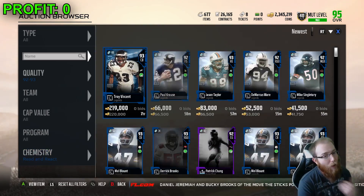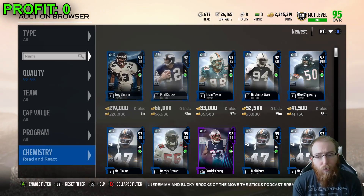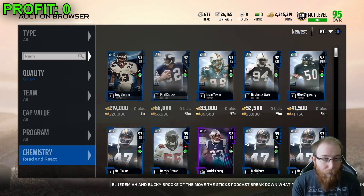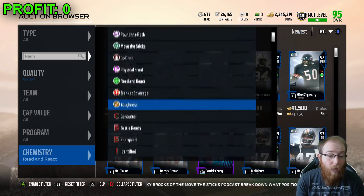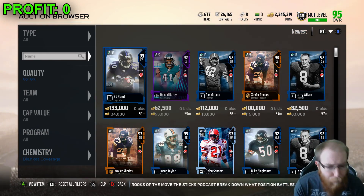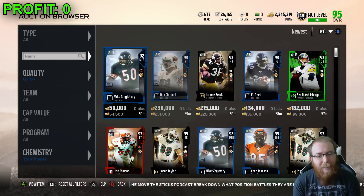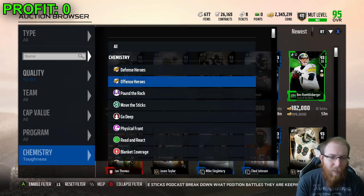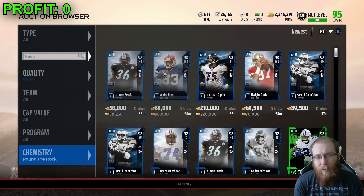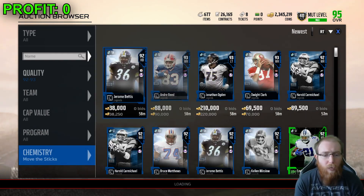I hope you're having a wonderful day — if you're watching this when it went live, it is Saturday. There was a new Mel Blount drop, Limited Time, looks pretty solid — 97 overall. A lot of people were hoping it'd be a 98 at least since it's limited time; I was actually kind of shocked it wasn't a 98. But it looks like a really good card, one of the best corners in the game, maybe the best corner in the game.